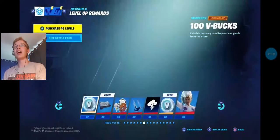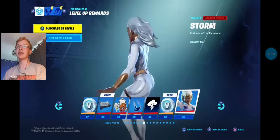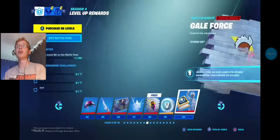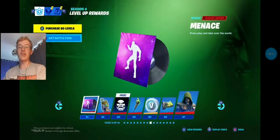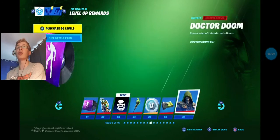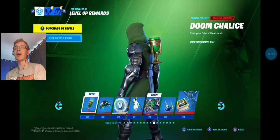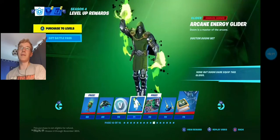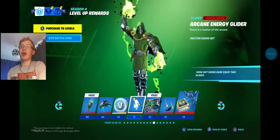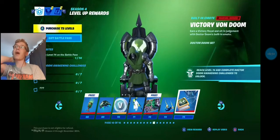Next one is Storm. At 50 you get her contrail, which looks pretty nice. At 53 you actually get Storm herself. At 60, you get the Gale Force built-in emote — that looks quite spicy. Next up is Doctor Doom. There is music at 61 — pretty intense. At 67 you get Doctor Doom himself, Eternal Ruler of Latveria. At 68, the Chalice Back Bling is quite cool. At 71 you get his Arcane Energy Glider. The fact that they've changed the gliders so that it doesn't have to be a traditional glider anymore is beautiful. At 74 you get the built-in emote Victory Von Doom — that is a perfect emote once you've got a Victory.